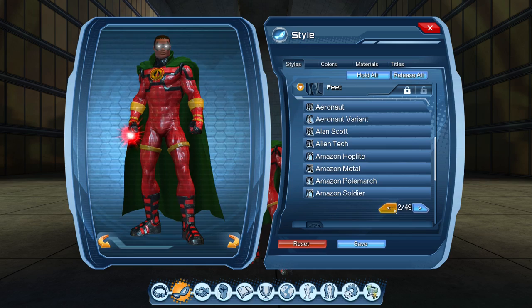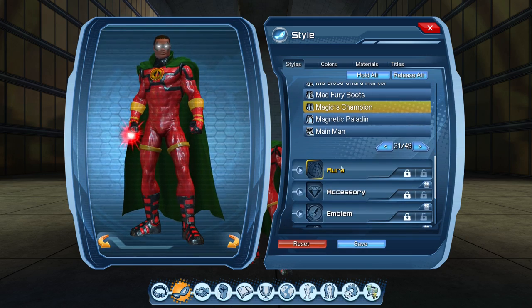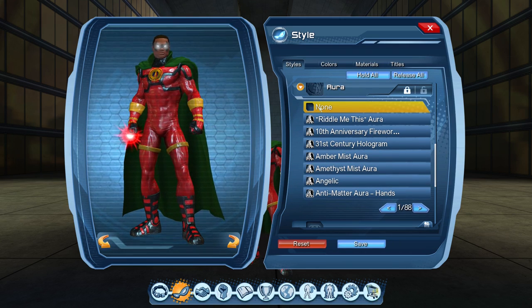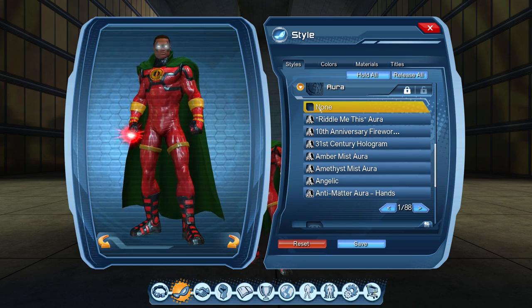Feet — that should be Magic's Champion right there. And Aura — I didn't have one placed, because it doesn't look like he has too much of an aura or anything around him. He's pretty much a lot of brute force. I don't see a lot of energy manipulation or anything like that that would really call for an aura. So I left that blank.